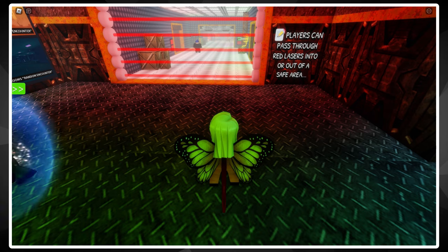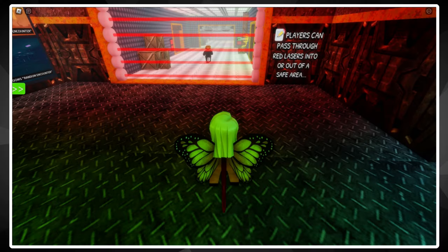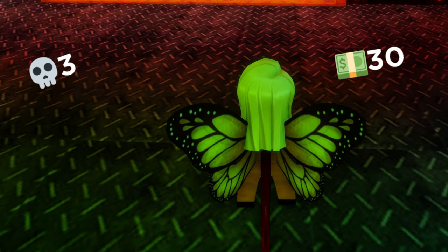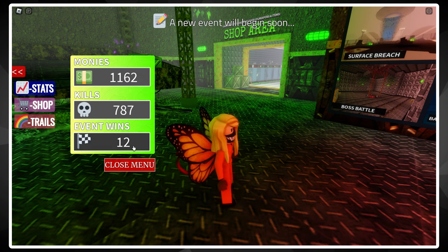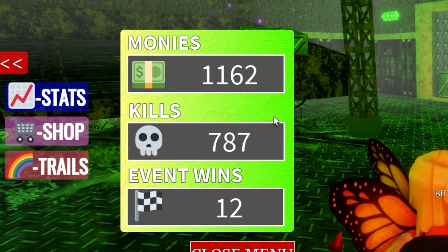By far the easiest way to obtain stats in this game is just by standing still. I'm not joking — you can generate cash and kills by literally doing nothing. And it's not a small amount either. In about two hours of playing this game I was already up to 600 kills despite not actually having killed that many killers at all. I get it — I understand you want to keep people in your game — but generating kills out of thin air just isn't right for me.